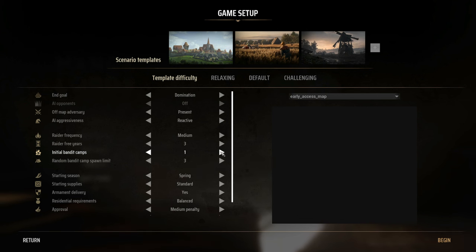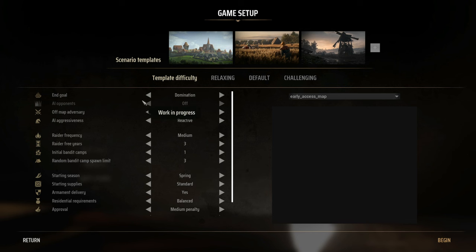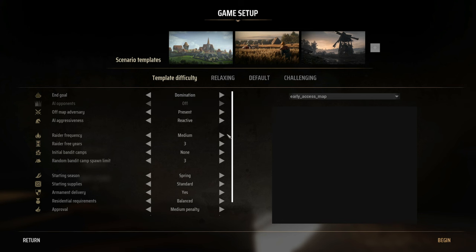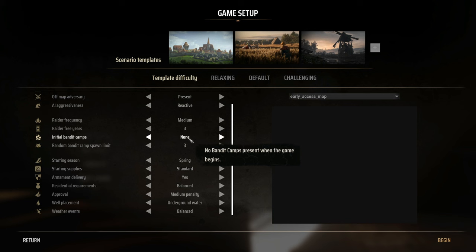I've noticed that when you hit three bandit camps, the baron sends his troops in to take them out. If you can keep taking camps off the map before hitting the limit of three, the baron won't start sending troops. There's an advantage to taking camps out yourself — you get their gold and the prestige influence for doing so.